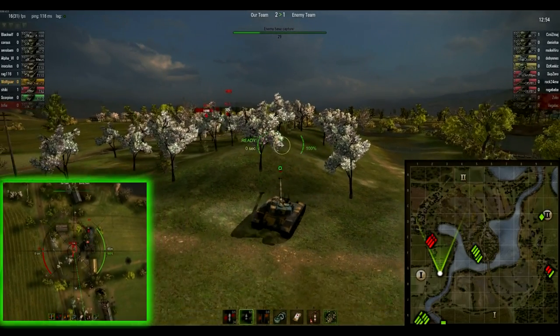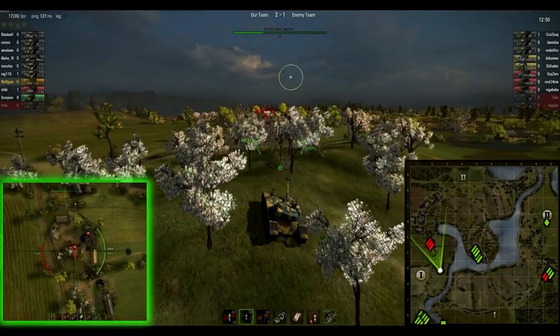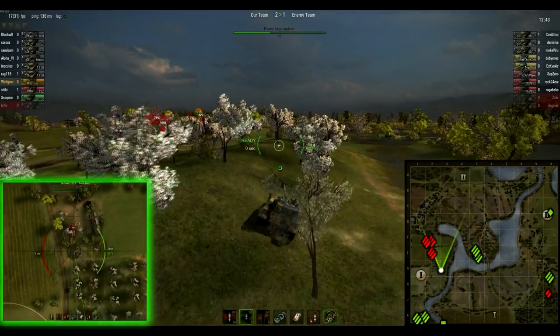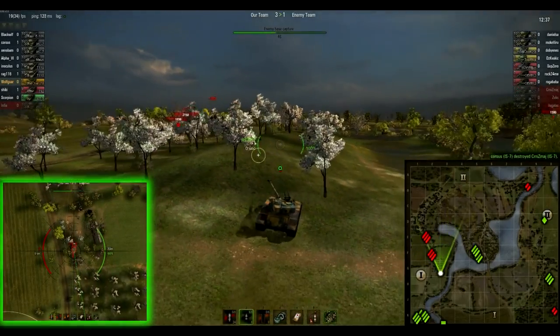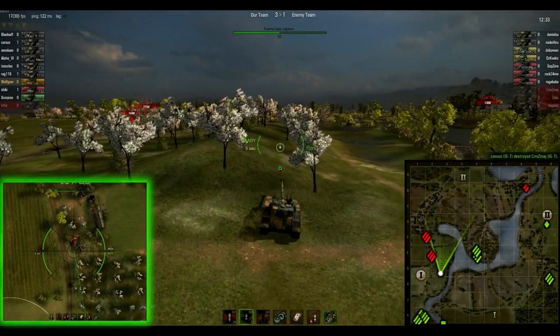The BT7 is on the cap getting points, so that's putting quite a bit of pressure on them as well. Looks like the Bat Chat has broken through in the east — he's trying to find the T92 right now. They did leave their Type 59 back in the A column though — that's a good call. That BT7 is not going to be able to cap him out with that there.